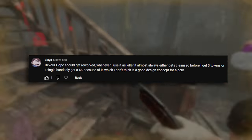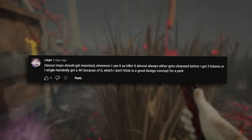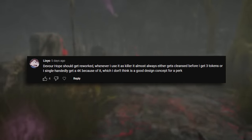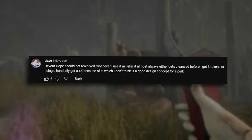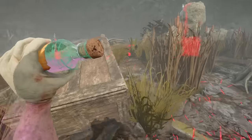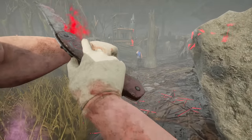Devour Hope should get reworked. Whenever I use it as killer, it almost always either gets cleansed before I get three tokens or I single-handedly get a 4K because of it, which I don't think is a good design concept for a perk. I don't necessarily think this is a good argument because the entire point of Hex perks is that you either get nothing out of it or you get a ton of value out of it. So I would have to disagree.